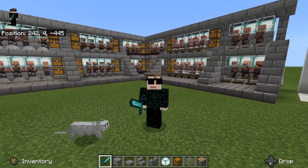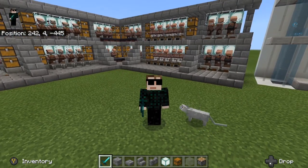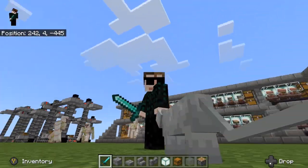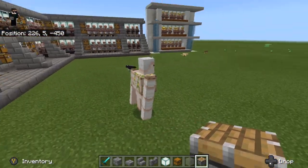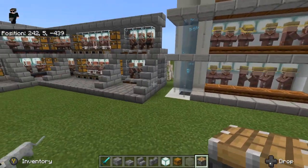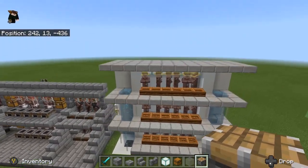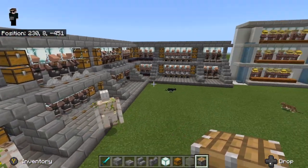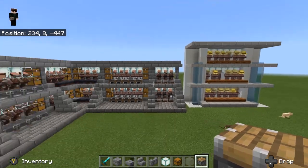Welcome back to the channel. Today we're going to be building a brand new trading hall design. This one is stackable — stackable up to build limit if you use water elevators instead of stairs. The version shown here is just for inspiration, but we're going to be building this one today. If you want me to build the inspiration version, drop a comment and let me know.